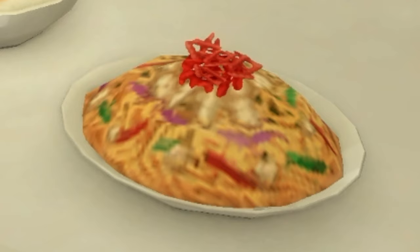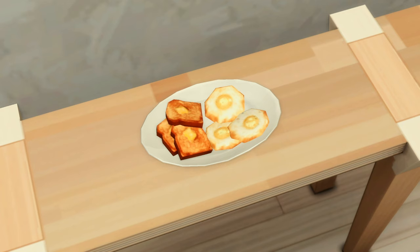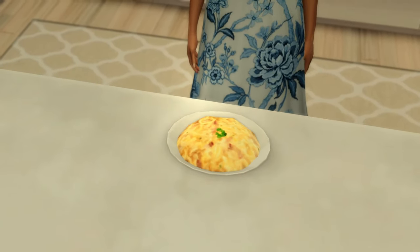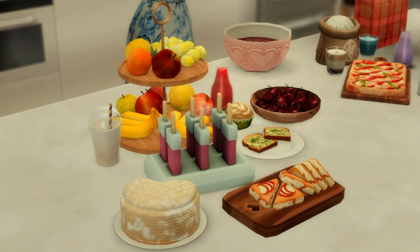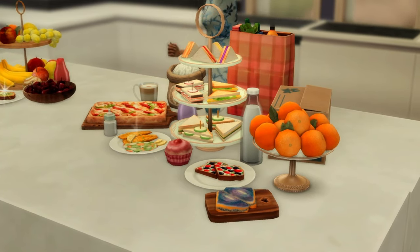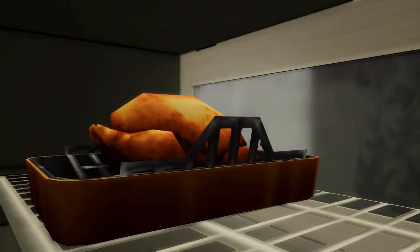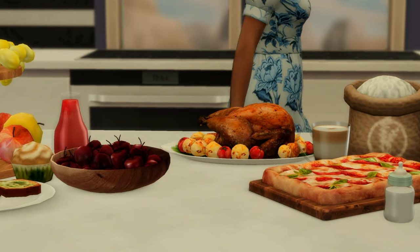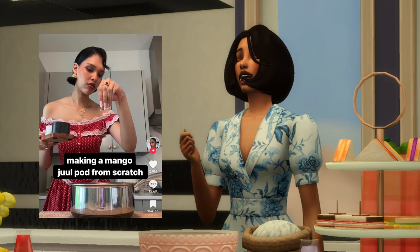Let's keep it real — the food in The Sims 4 looks like prison food. It looks questionable, not delectable nor appetizing in the slightest. It needs a little plastic surgery, needs a little work done. But thankfully we have modders to solve this issue, and I'm going to tell you about some of my favorite Sims 4 food mods to turn your sims' meals from drab to fab — with a little help from the queen of making food from scratch, Nara Smith.